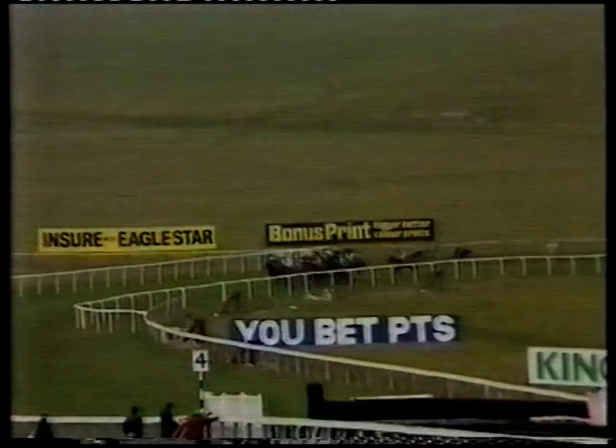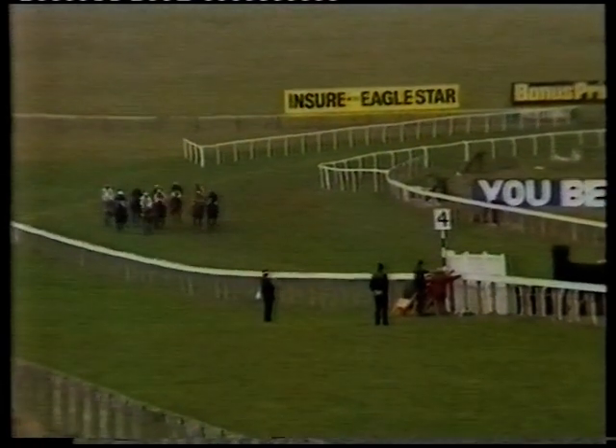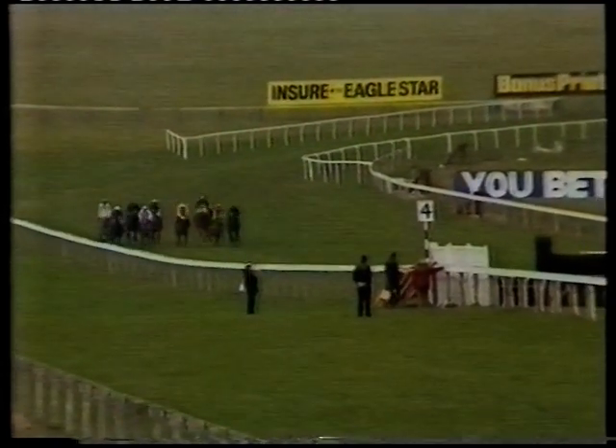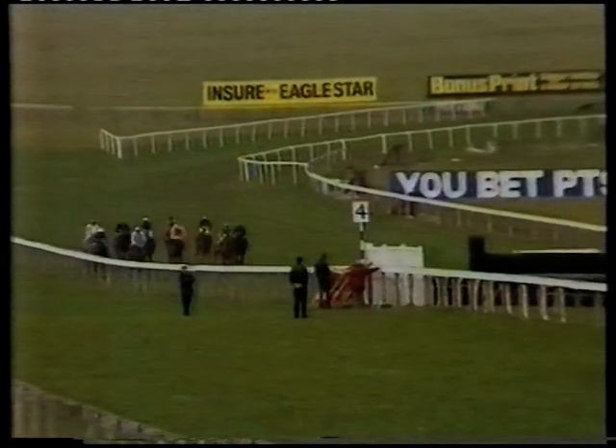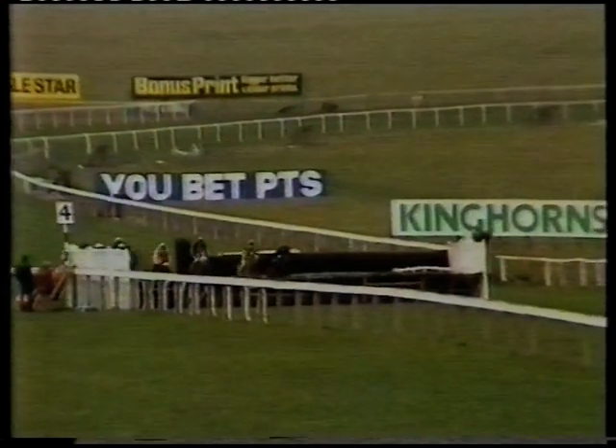Racing towards the home turn now, I Haven't A Light going up on the outside still of Deep Impression. Corporal Klinger. Aernok making smooth progress on the inside. Beach Court Ladd is next, then comes Olympic Prize and then Horn of Plenty as they turn into the straight with four flights left to jump. Right on the left of the picture as we see them now is I Haven't A Light, then Deep Impression over on the far side, making steady progress still is Aernok with Corporal Klinger, Beach Court Ladd and Penny Bank right up with them.